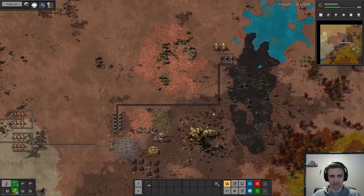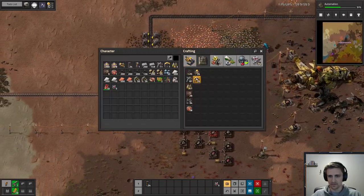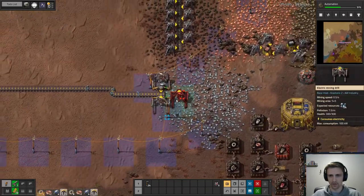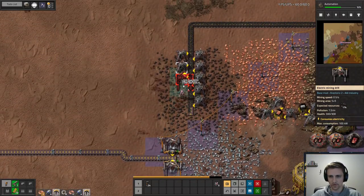We've got some basic electricity now — finally! And we can also automate this now, so we don't have to keep refilling these.